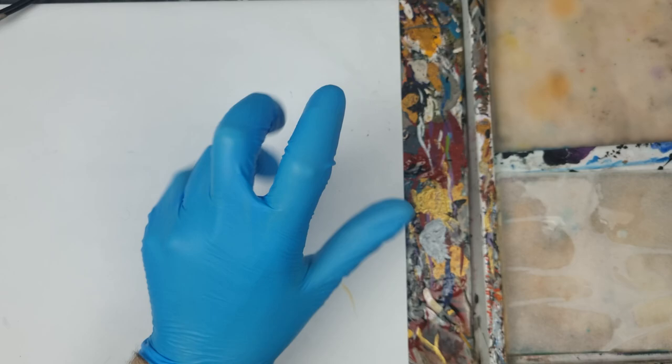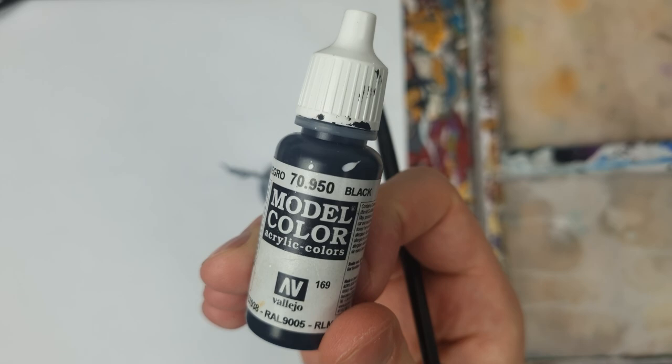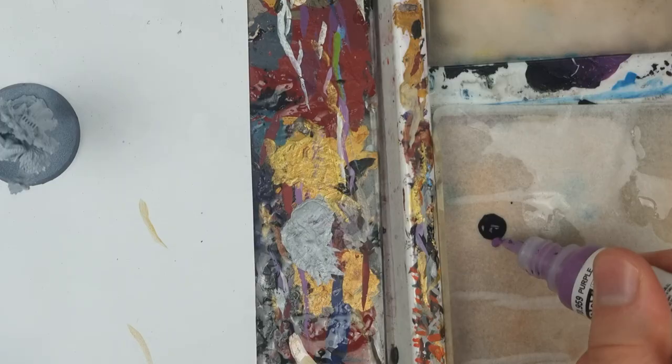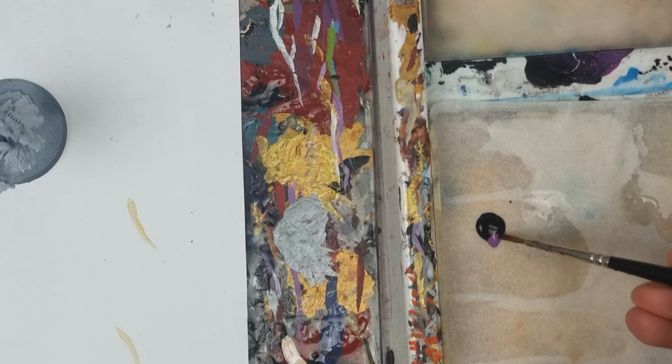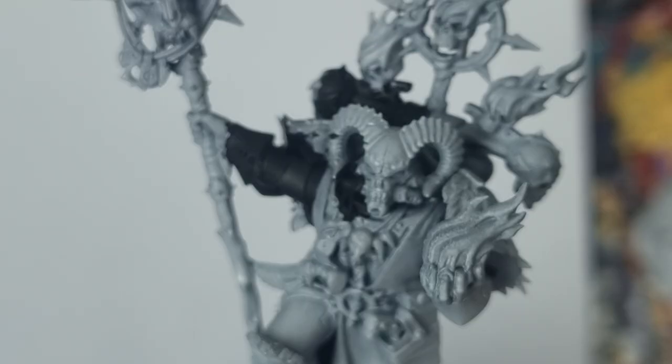I started from a white prime and then a layer of sky grey, a light grey colour. For the black parts, I used a layer of black mixed with a little purple. This avoids one of the problems with black, which is how do you get shadows if the armour is already black? By not using pure black, I leave myself with that colour to use in the deepest recesses of the armour later.